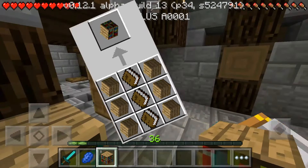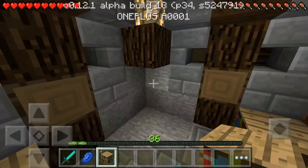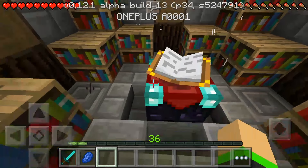To increase this maximum and also the strength of the enchantment you have to craft some bookshelves — here you can see the recipe. The lowest count of bookshelves you need is 16. Build it like this. After this you can enchant with up to 30 levels.